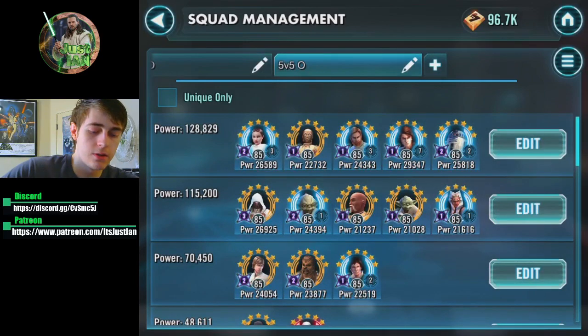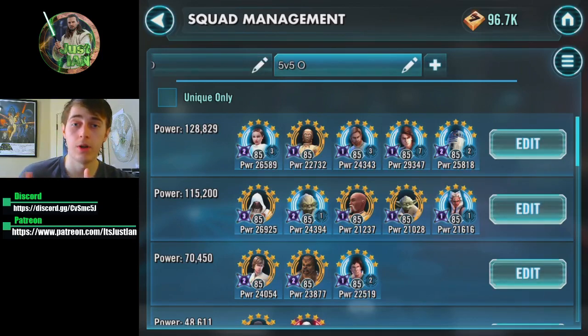That covers both teams. I wanted to get this out there because with relics the modding changed significantly from gear 12 and gear 13 pre-relics. The ones that stand out most are GK and Padme - you want to mod them differently now because of the stats they gain at high relic levels. Anakin is pretty similar to before. Thanks for watching - shoutout to 'the Chadley' on Reddit for that post. Like the video if you enjoyed it, subscribe if you're new, and check out the Discord and Patreon.